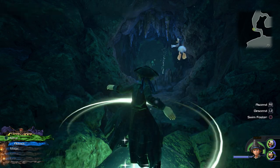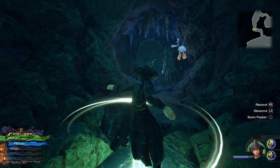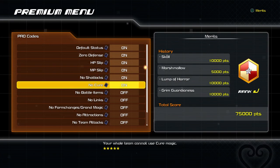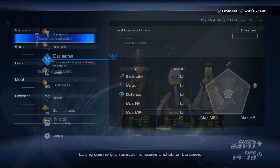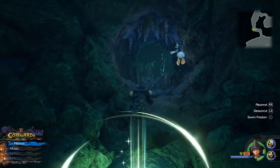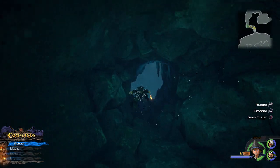Hey everyone and welcome back to Kingdom Hearts 3. On this video we're making our way through the Undersea Cavern here on the High Seas. We're coming up on a boss, so we're gonna need to turn on all of our pro codes. This boss is not too difficult, so I'm just gonna use whatever food I have on hand. I don't need to worry too much about getting massive boosts, and we should be all set.